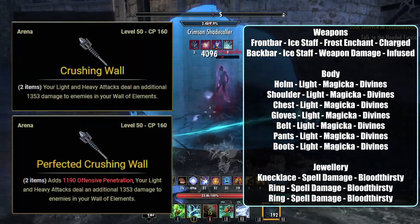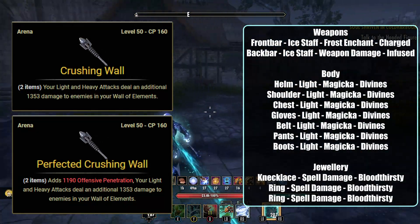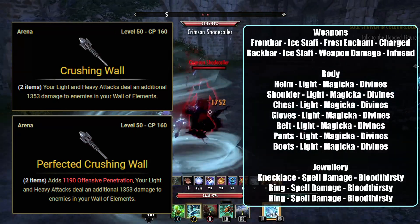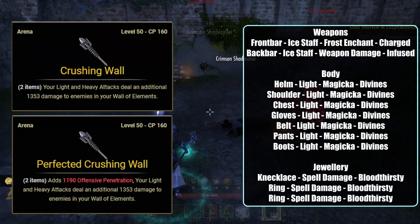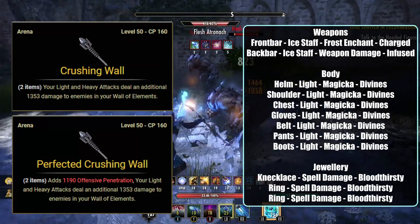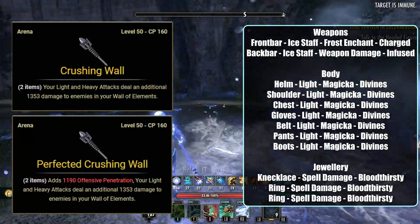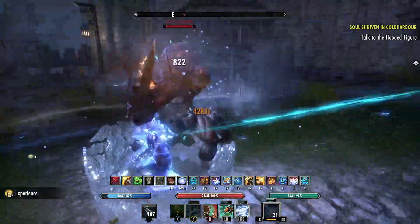We can also use a Maelstrom Ice Staff on this build by replacing our Back Bar weapon with it. The Maelstrom Staff is gotten from Maelstrom Arena. There is a Perfected version from Veteran difficulty that adds extra offensive penetration that the Unperfected version from Normal difficulty does not have — it's only a minor difference. When using the Maelstrom Staff on our Back Bar, our light and heavy attacks deal extra damage to enemies in our Wall of Elements. And that just about covers the gear for the build.